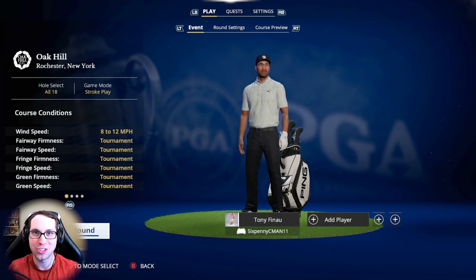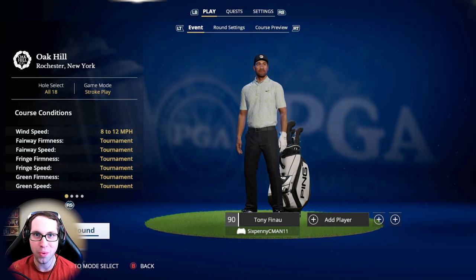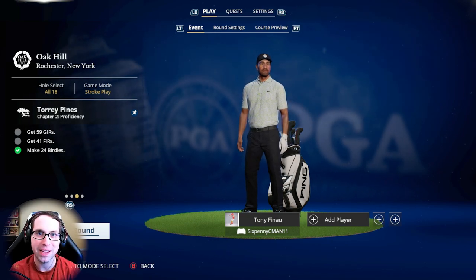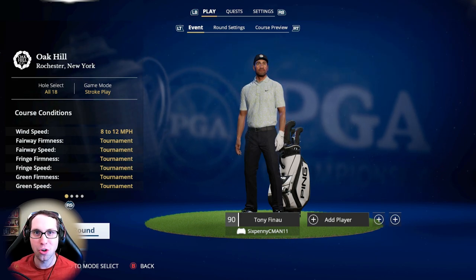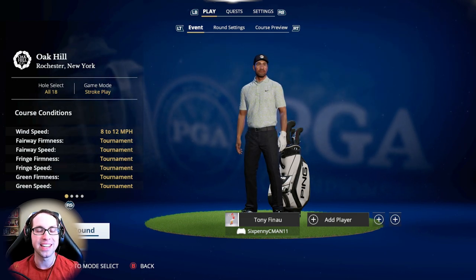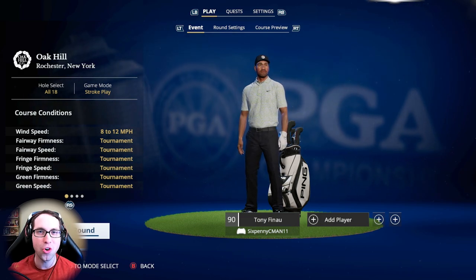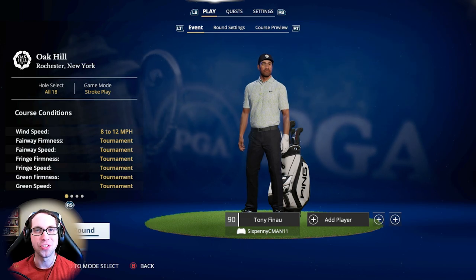I looked up the weather for PGA Championship Thursday round — an average of 9 miles per hour wind. We're playing true tournament conditions with Thursday pin locations set. Thank you all for stopping by. If you get some enjoyment, drop a like — it really helps the channel. Subscribe for plenty more EA Sports PGA Tour content. I have tons of content already live on the channel and plenty more coming, but let's get out to the course.